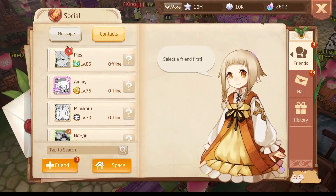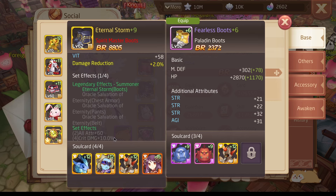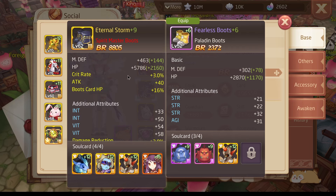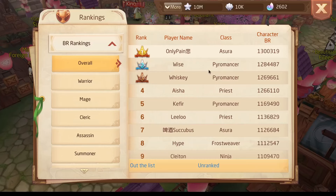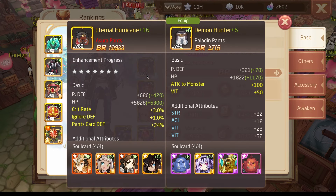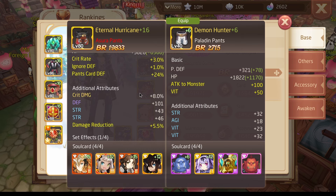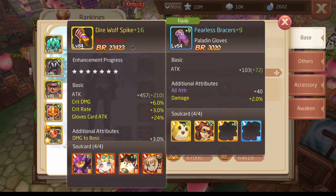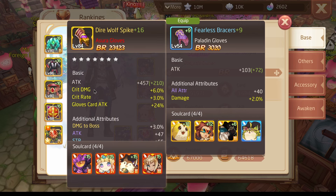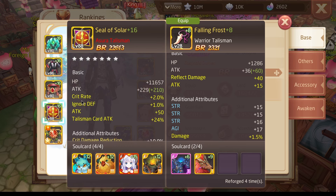Now for the DPS. DPS has the set called Eternal Storm. If your equipment is called Eternal Storm and gives crit damage 10% on the set effects, then you got the correct one. It gives crit rate, crit damage, and the beginning crit rate. It's called Eternal Hurricane at a later stage, but you recognize it by the set effect of 10% crit damage. It also gives ignore defense and crit rate, and on the glove you get the crit damage. You get the crit damage glove and of course the crit rate and ignore defense weapon, as well as the crit and ignore defense talisman.